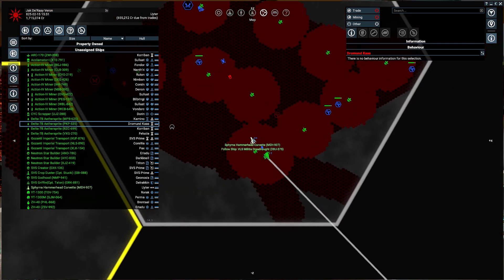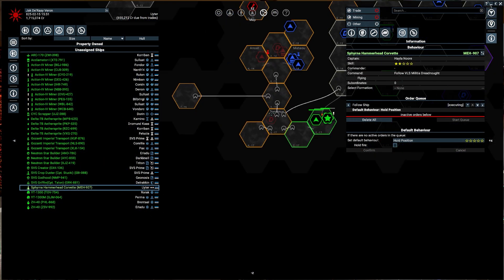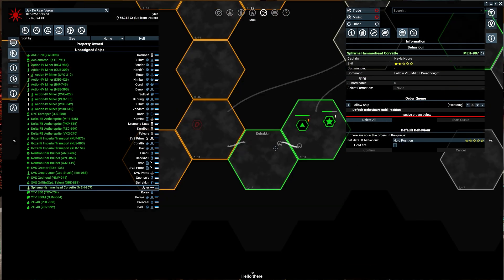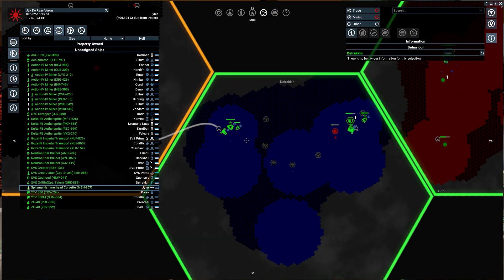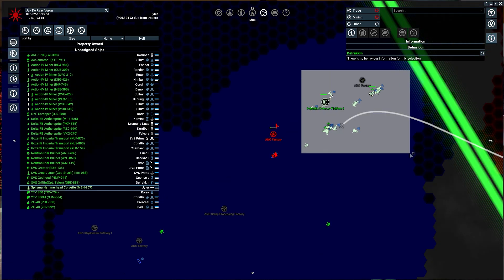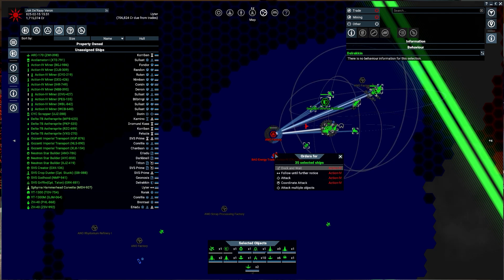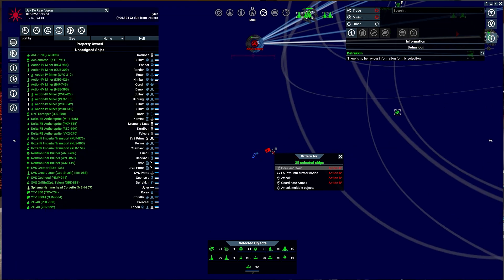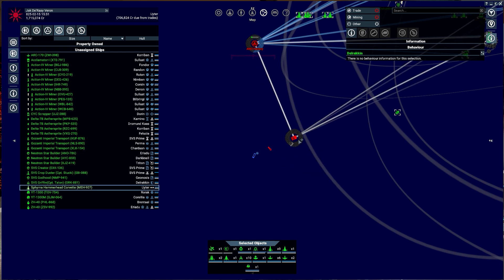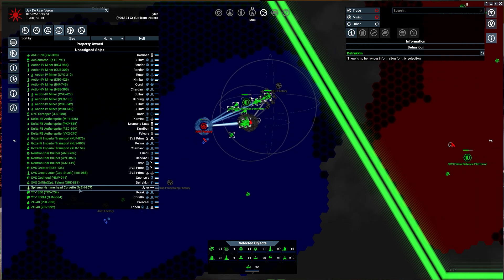We need to fight back what we can of the Anawant Federation — they are pretty relentless. Thankfully we've managed to keep them at bay for the most part. Let's grab all of you and tell them to destroy this factory, and then destroy this. Never mind, that thing's gonna leave.